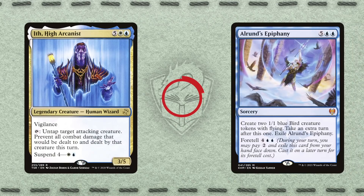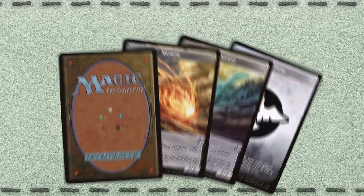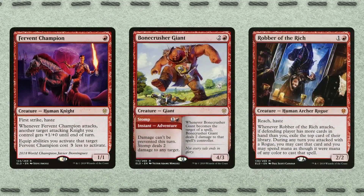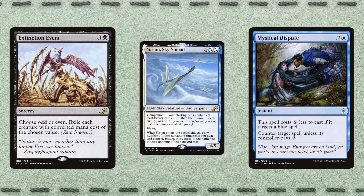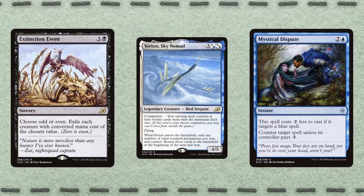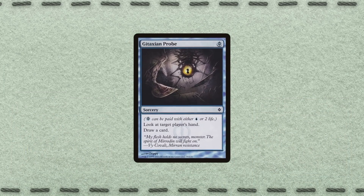We've seen now that hidden information can come from a whole variety of sources, but so far we've only talked about how you can use this to your advantage. What are you expected to do if your opponent is using them against you? The answer will depend on your strategy. An aggressive deck is rarely interested in figuring out what their opponent knows — as long as they're not being disrupted too badly, they will keep turning creatures sideways regardless of the other side's mind games. On the other hand, a control deck will be more interested in figuring out the opponent's plan to disrupt it as efficiently as possible. This can be as simple as using Gitaxian Probe to figure out the opponent's hand to decide where best to use your counterspell.